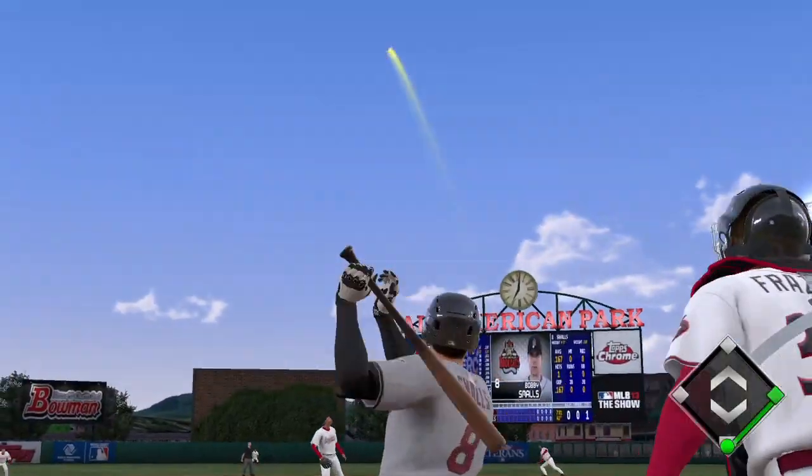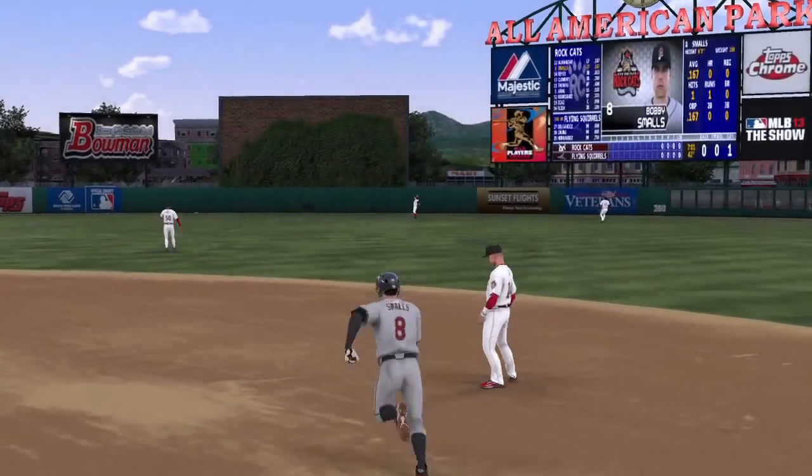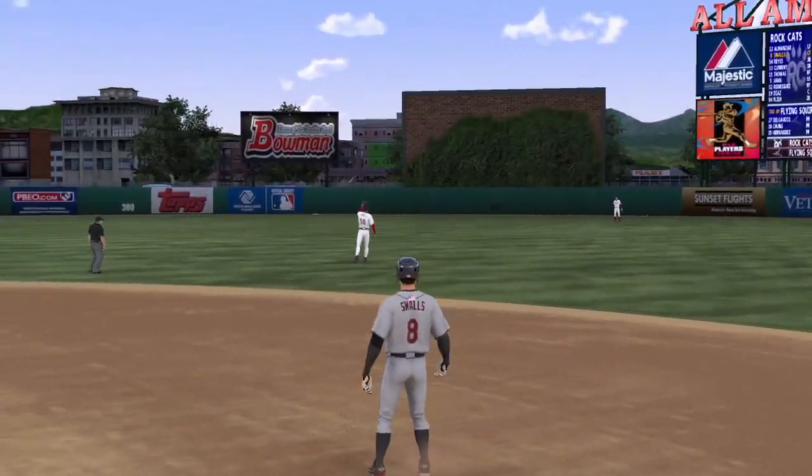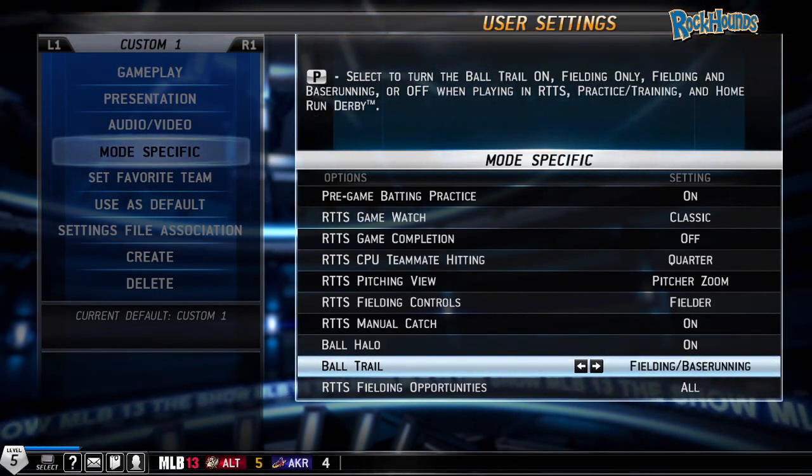Other cool features that are sort of related to the camera overhaul are the new ball trail and ball halo options. By default, both the trail and halo are turned on for all aspects of gameplay. However, you do have the option of turning them off completely or even just for certain situations.